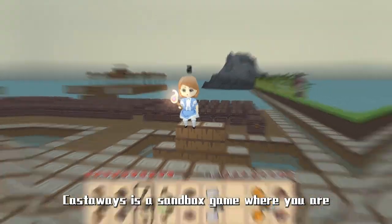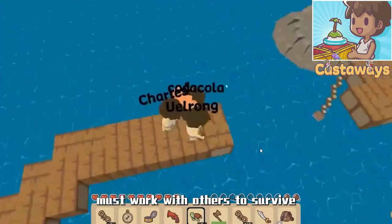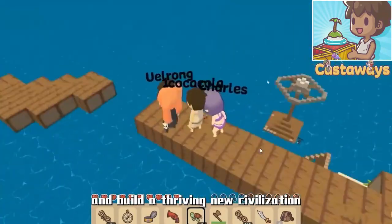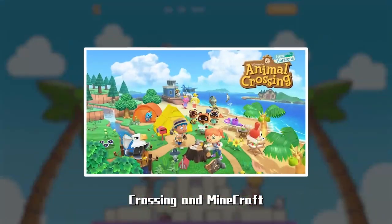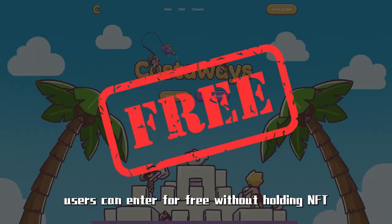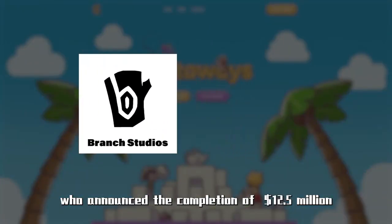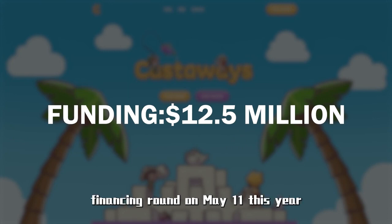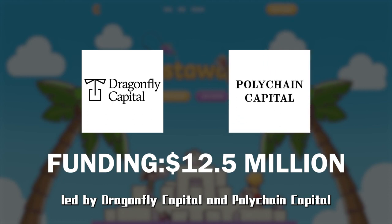Castaways is a sandbox game where you are cast away to a small remote island where you must work with others to survive and build a thriving new civilization. It was developed with the inspiration of Animal Crossing and Minecraft. Users can enter for free without holding NFT. Castaways was developed by Branch Studios, who announced the completion of a $12.5 million financing round on May 11th of this year, led by Dragonfly Capital and Polychain Capital.